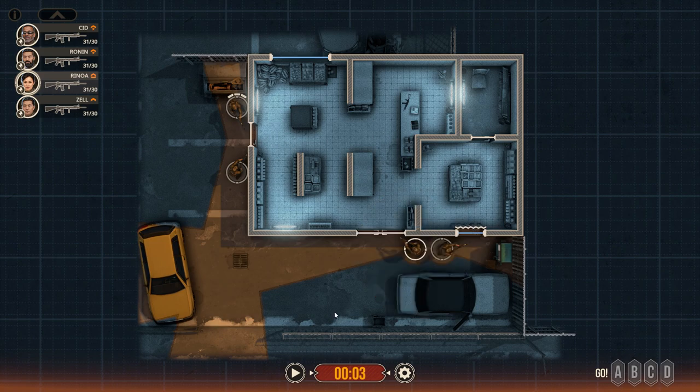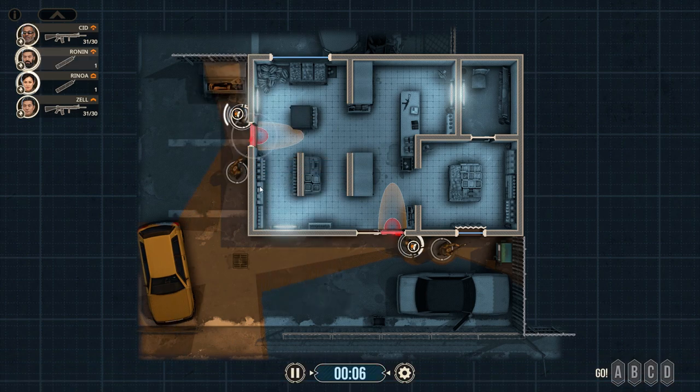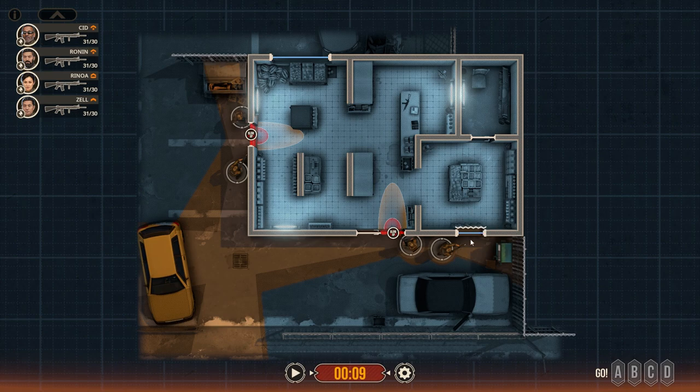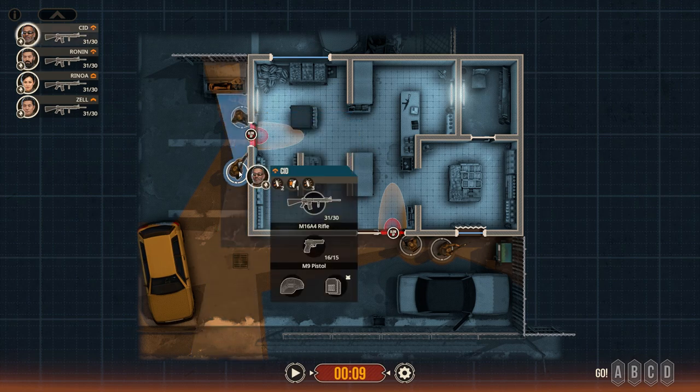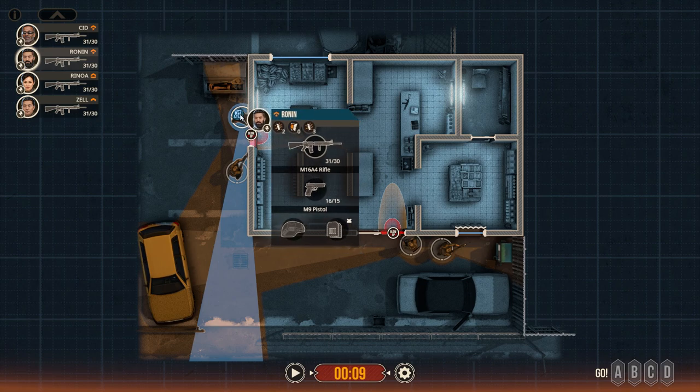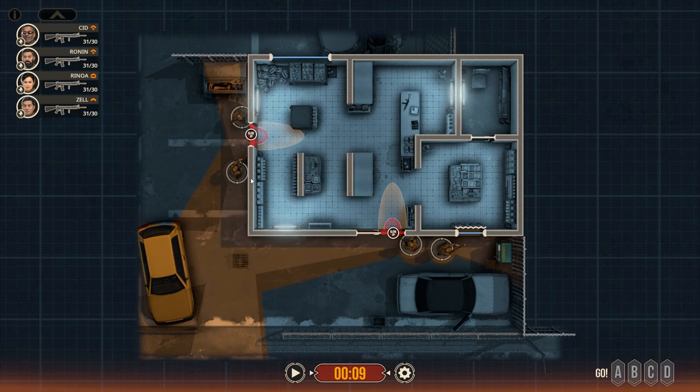Placing charge, placing charge. Okay, charges are placed. You can see Zell is covering this particular window, which can pose a bit of a threat, so I'm keeping him on cover. Here we have Ronin and Sid — once it's blown up, Ronin will come in first, meaning Sid will be throwing the flashbang, and Ronin will go to this particular space.